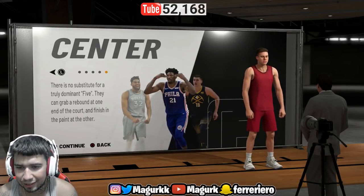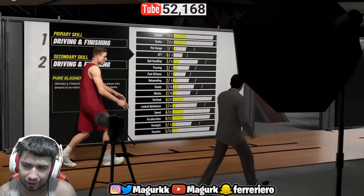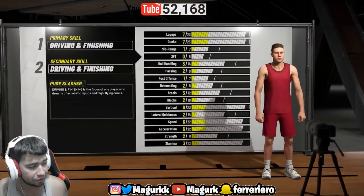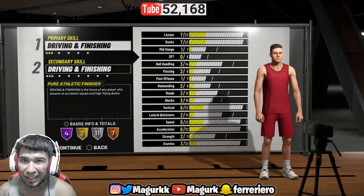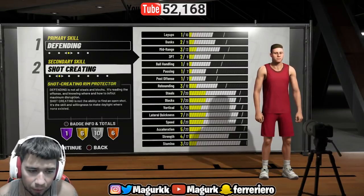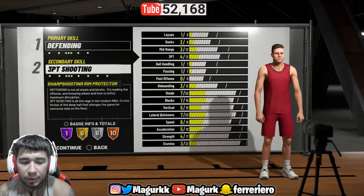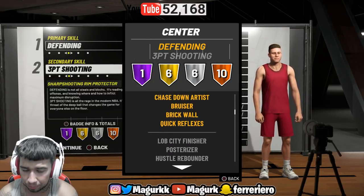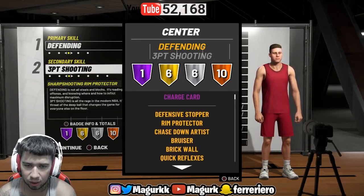I'm gonna show you guys the center build first. This is my opinion, so I feel like this will definitely help your game. For this we are going to go with the defending shooter for a center build, and you can see he gets gold defensive stopper as well as rim protector, chase down, bruiser, brick wall, and quick reflexes — all on gold.